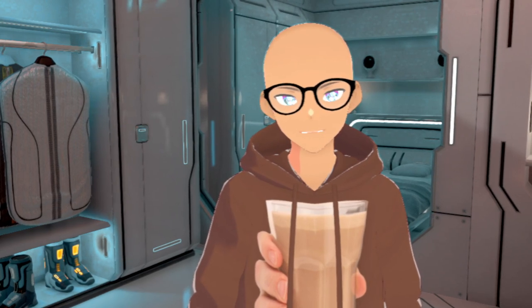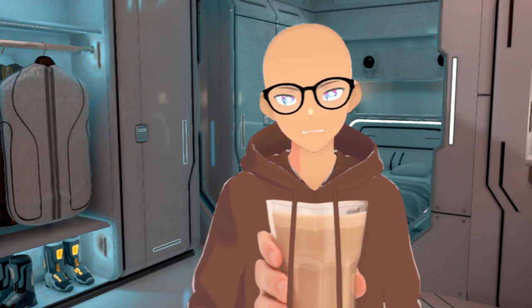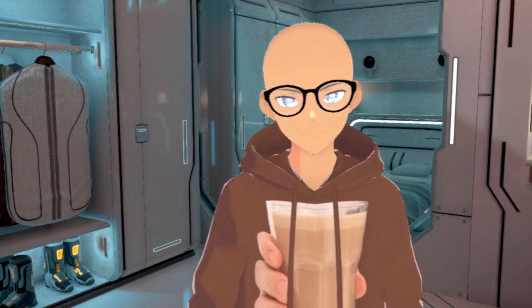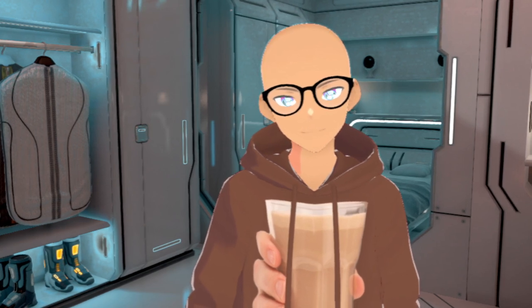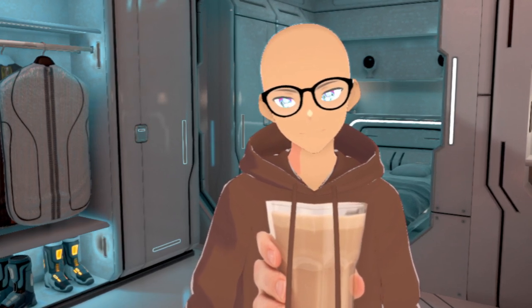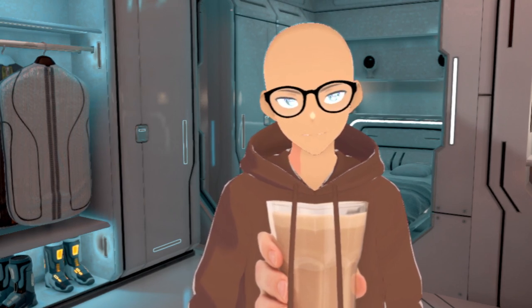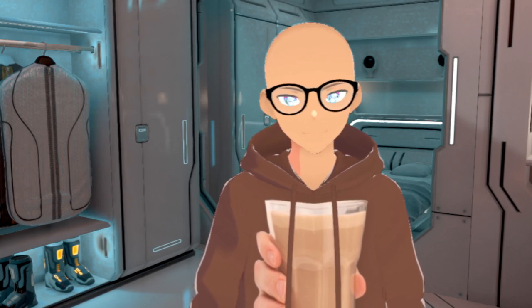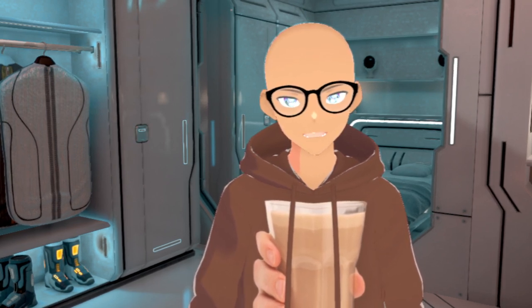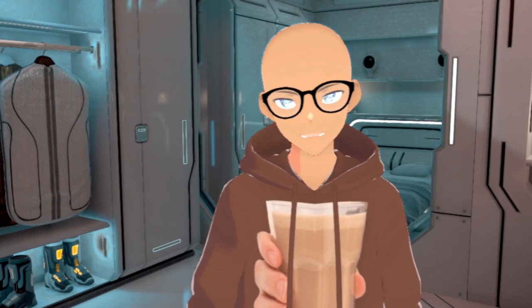Welcome to another Sword of Convaleria video. As always, it's your boy Evil, and today we're going to talk about the new thing that's coming out when we get chapters 7 and 8. We're going to get what is called weapon engraving, which is really probably the other true end game in the game. I'm just going to give you guys a quick brief explanation of it so that you'll be prepared for it when it comes out.